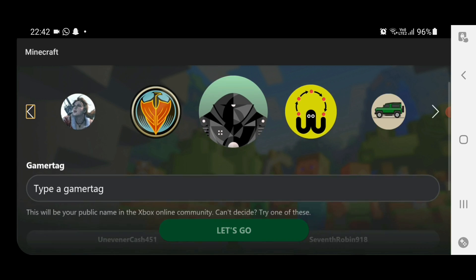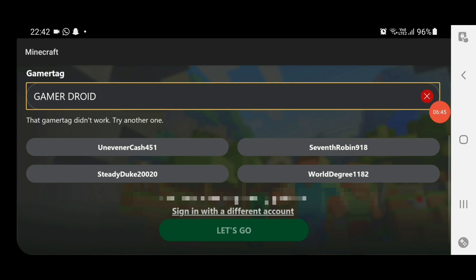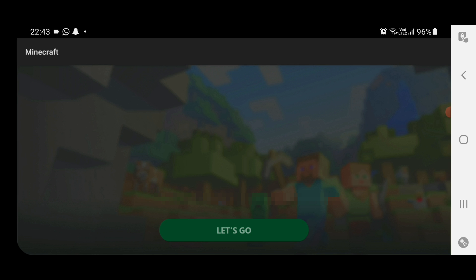Now you can choose your profile image — pick whichever you like. The main part here is the gamertag, which is your actual display name in Minecraft, so choose wisely and make sure it's unique. As you can see, 'Gamer Droid' was already taken, so I added a '3' to make it unique — 'Gamer Droid 3' is now confirmed. Click 'Let's go.'